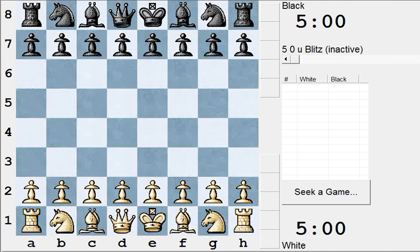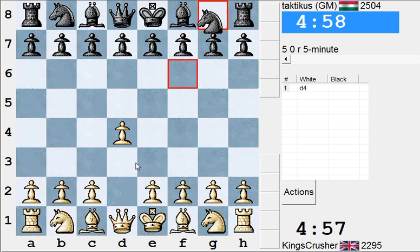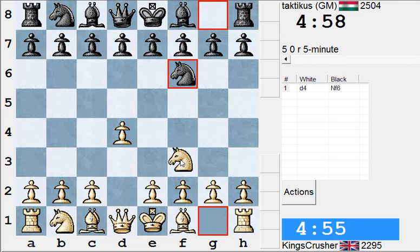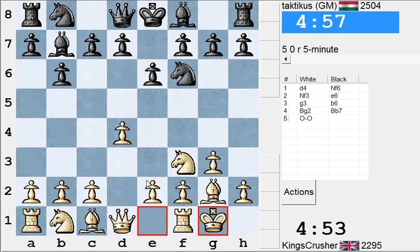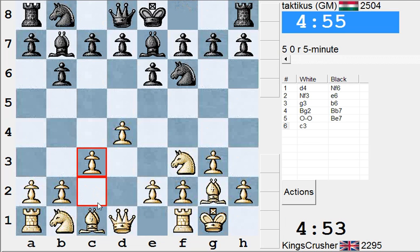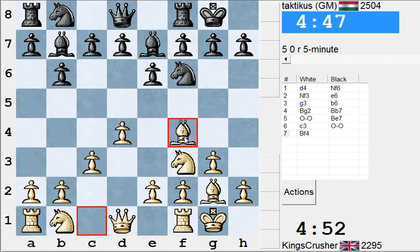Okay, let's have another go. Another GM. Let's try and play super solid. H4, a4, Knight a3 — I'll try and get onto this b5 square.